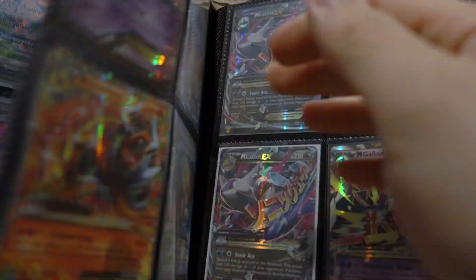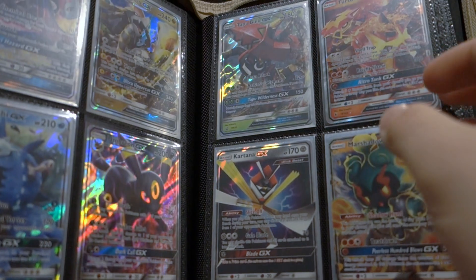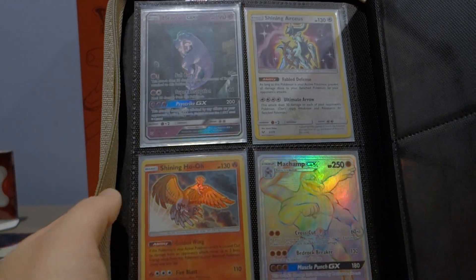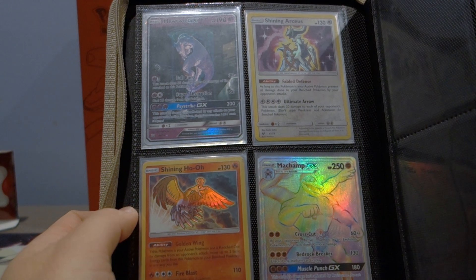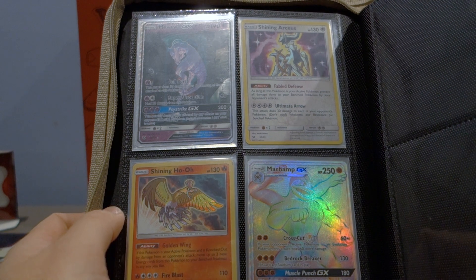There are full art trainers, full art Pokemon, and mega EX Pokemon and GXs. If you want a chance at winning this giveaway, all you've got to do is like, comment, and subscribe. We're giving away hyper rares, secret rares, and shining Pokemon. This giveaway will drop once we hit 1000 subscribers.